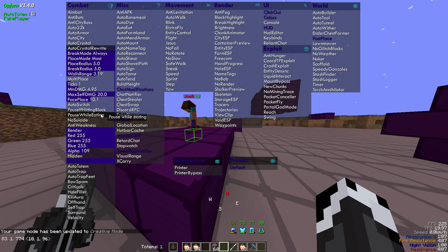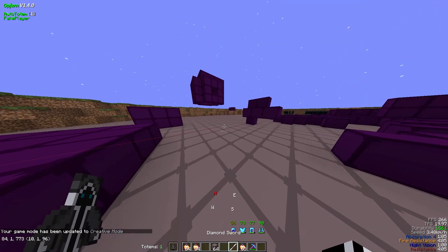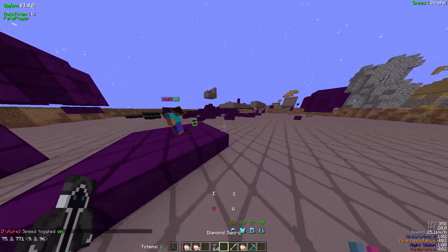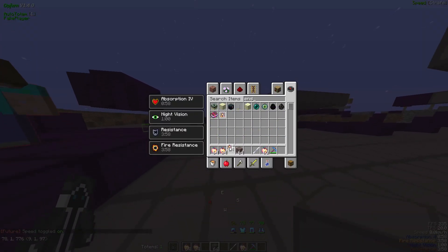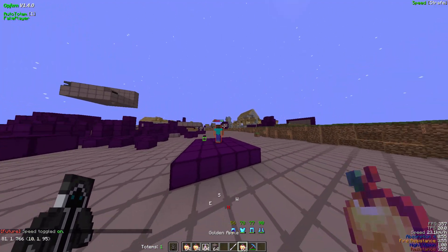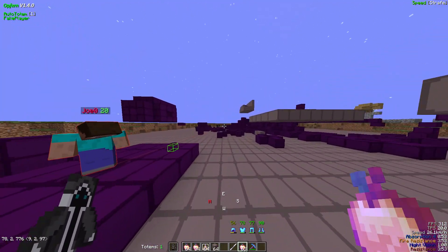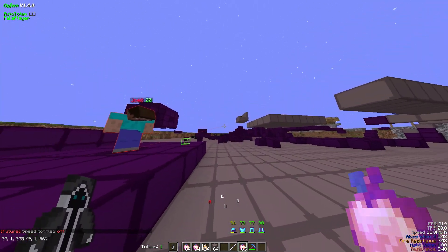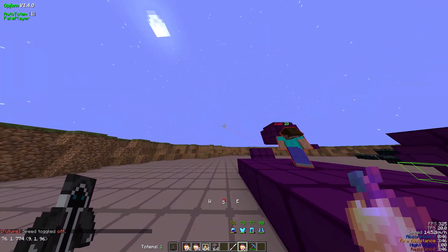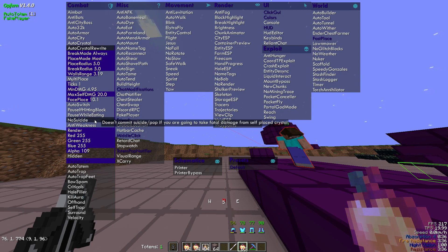Pause while eating is one I'd recommend leaving off, especially if you're playing offhand. It just pauses the crystal aura while you're eating apples. If you're offhand definitely leave this off because the whole point of offhand is to eat gapples while crystallizing. I'd recommend leaving it off and toggling manually as you eat, since that gives you more control. If you want to automate it more then sure, turn it on.